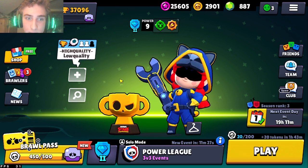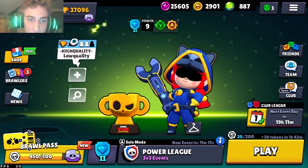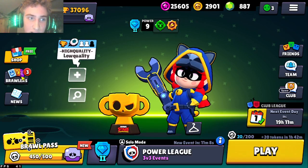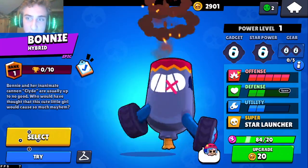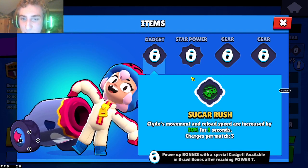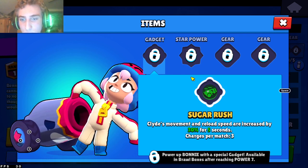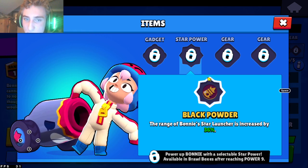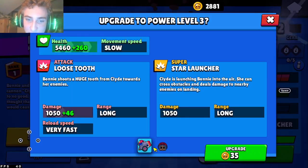Actually, I haven't even gotten this last mega box yet. Now that I have some actual coins, Bonnie has a gadget — she has to have at least one when she comes into the game. I've seen it: it makes her move faster. Yeah, here it is: Sugar Rush — Clyde's movement and reload speed are increased by 30%. The Ranger Punished star power launcher is increased by 36%, which I'm guessing is the super. They have stats for both forms, which is interesting.